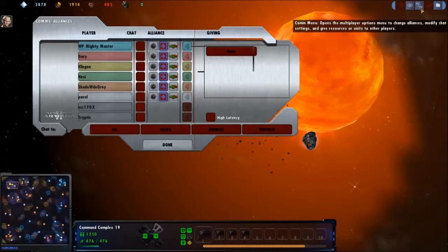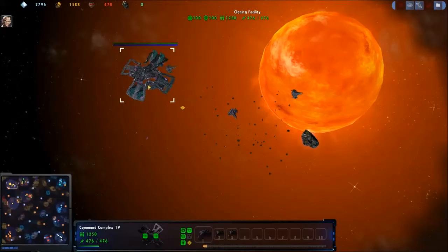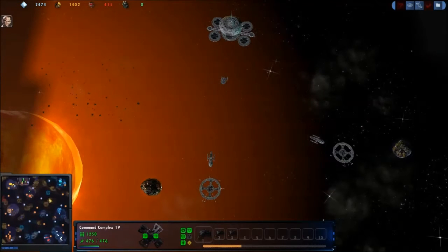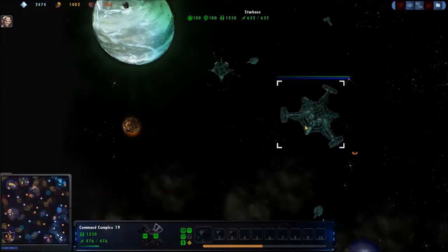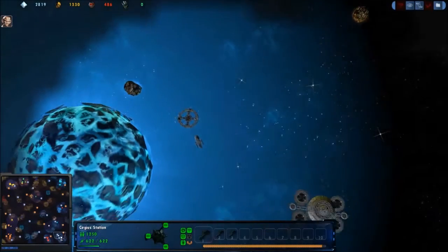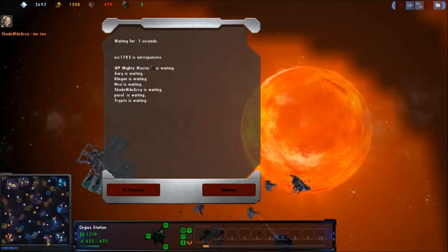On the top team we have Zap, Nessie, and Mighty Master. On the bottom team we have Shadow, Gary, and Pavel. Zap is Dominion, Nessie is Federation, and their ally Mighty Master is going to be Borg — I can tell by the loading time. On the bottom, Shadow is Romulan, Gary is Dominion, and Pavel is Federation. So we have a full spread, missing only a Klingon.